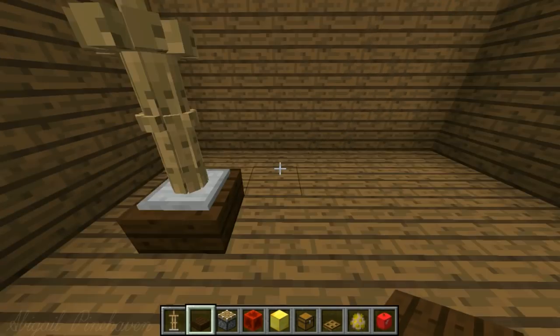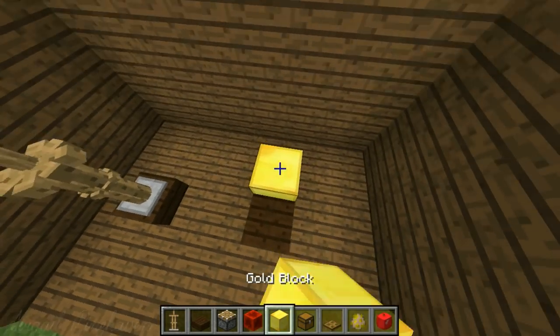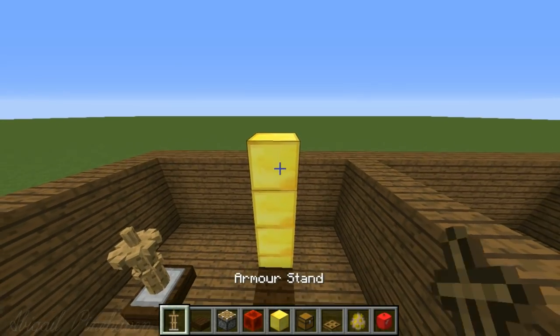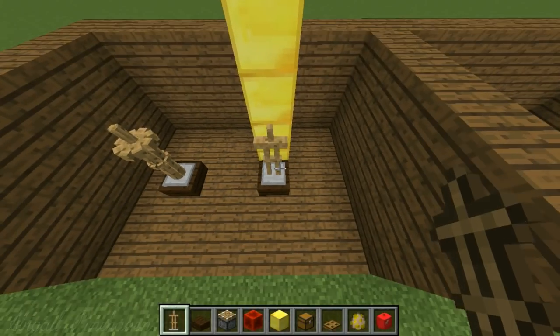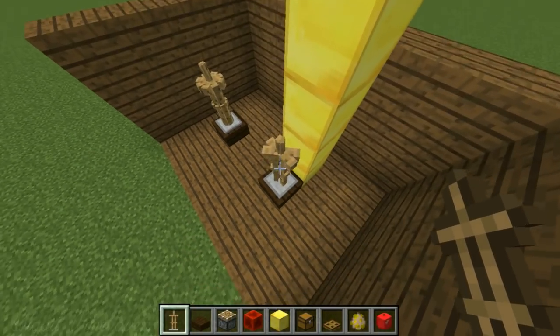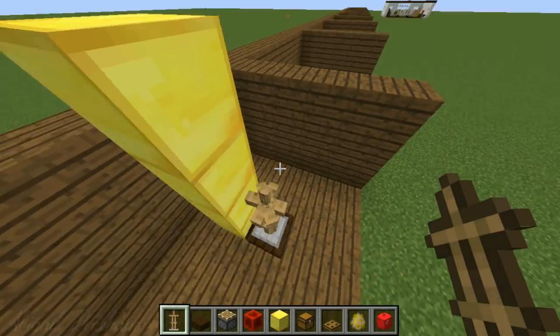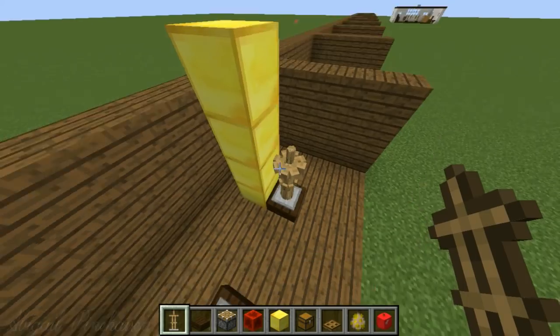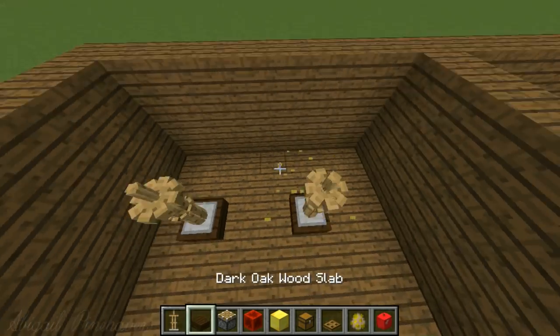For number one - bridle racks - if you want them slightly raised, put down a slab, then any old block which you'll destroy later. Face the block straight on and place your armor stand so it falls at an angle, then go sideways so the armor stand goes at another angle, and one more on this angle. Then you have your little rack and can delete the blocks at the back.